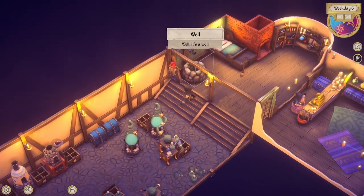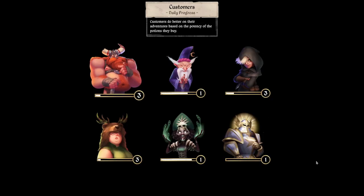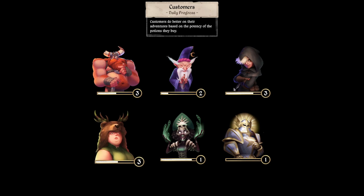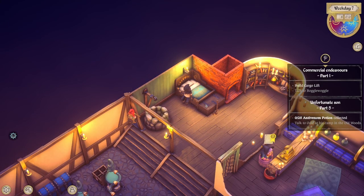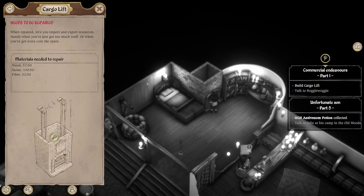We've made quite a bit of money on the potions — two and a half thousand, nice. Boosting all the levels on these — oh that is nice. Let's see if we have enough now to build our next thing: cargo lift. Yes!